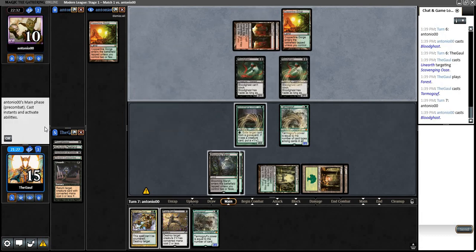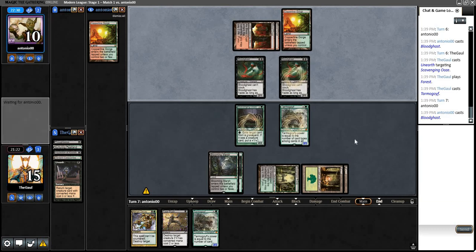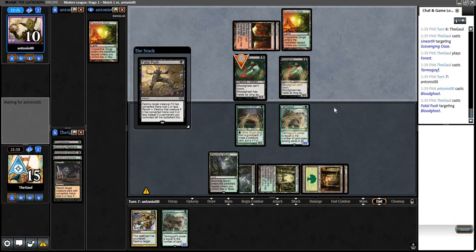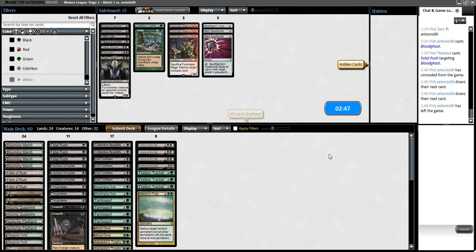We've got Unearthed Scavenging Ooze to buy back, and we've got Tarmogoyf as well. We Unearth, play the Goyf, and pass holding up the Ooze activation. We can push the Bloodghast and then eat it if we're so inclined. Opponent scoops — a little too much value for them to fight through. We still had more stuff in hand to come, but they mulled to oblivion and we went on the Ooze plan. Before Unearth, we might have been in trouble. Unearth, man — that's a really promising debut from our new tech.